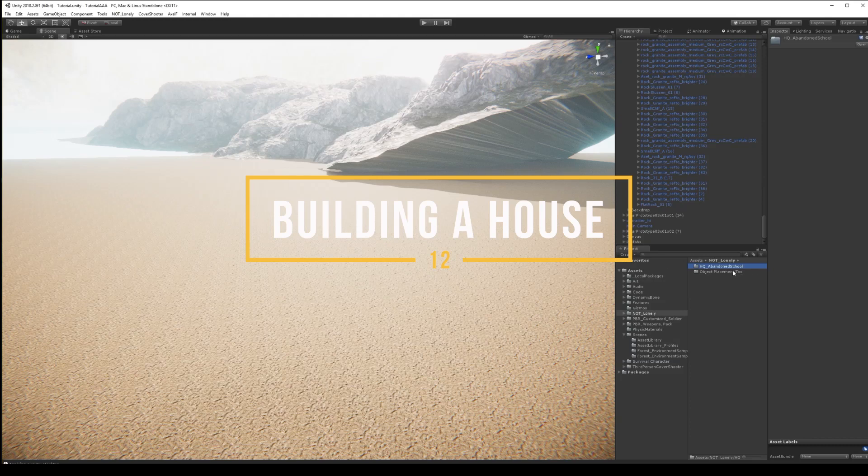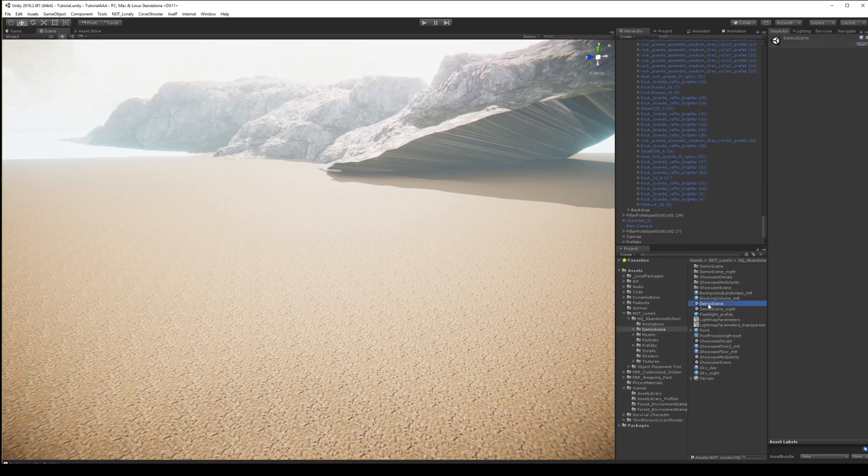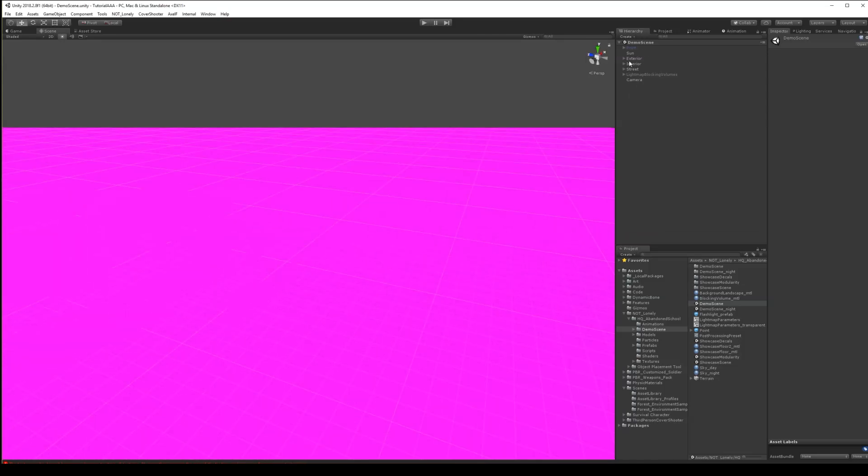Before I start working on the house, I need to convert those materials. If I go to a demo scene, you will see that all the materials are pink, and we need to do the same thing we did with the third person cover controller — convert those materials. Everything is pink.